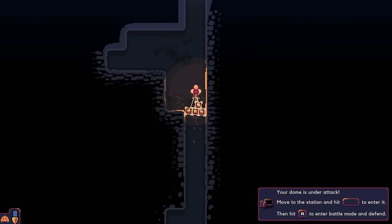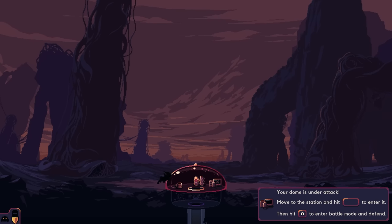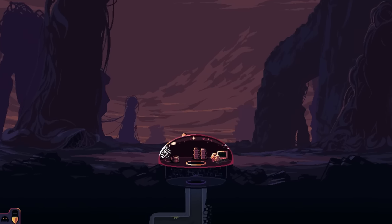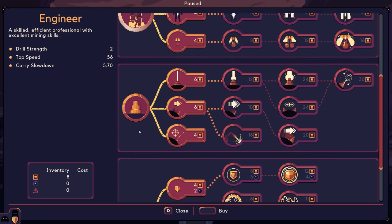The dome is under attack! 'Move to the station and hit the button to enter it, then hit A to enter battle mode.' Figuring out the controls — spacebar and then A. Okay — holy moly! Trying to figure out if there's a repair option. Going into battle upgrades — there's a whole bunch of things in here like health capacity.